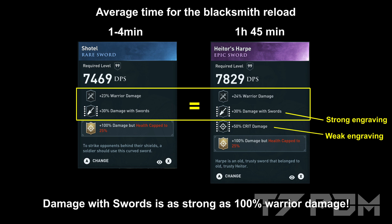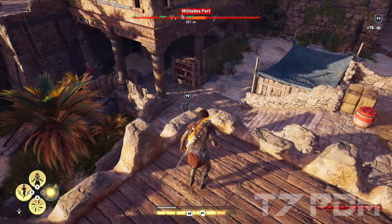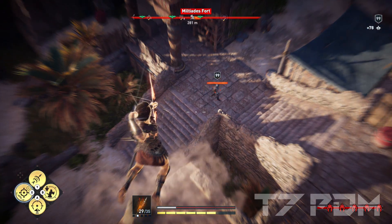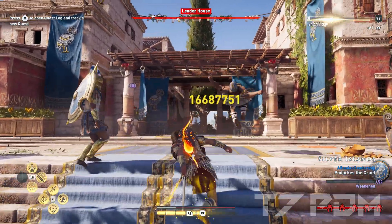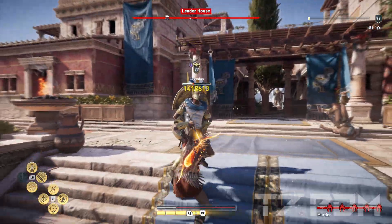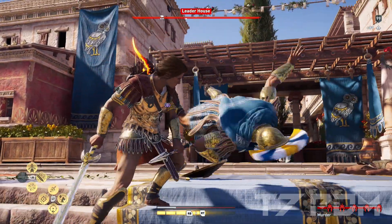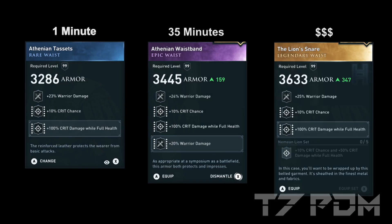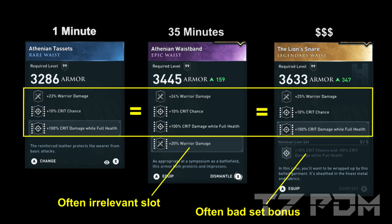A lot of people only focus on crit, but this is actually not what gives you the most damage. Weapon damage is what you have to focus on, and this is so important because you can find any perfect rare gear in only 1–4 minutes at every blacksmith — you don't have to grind for hours. The same also applies to your armor items; every armor item can be found within just 1 minute and will be just as strong as the best legendary or epic armor.